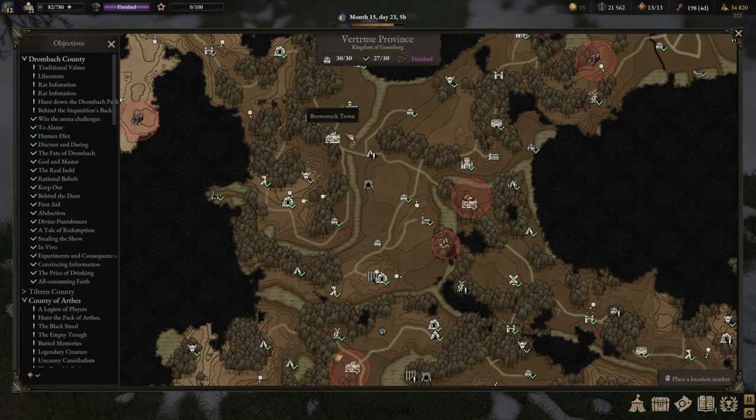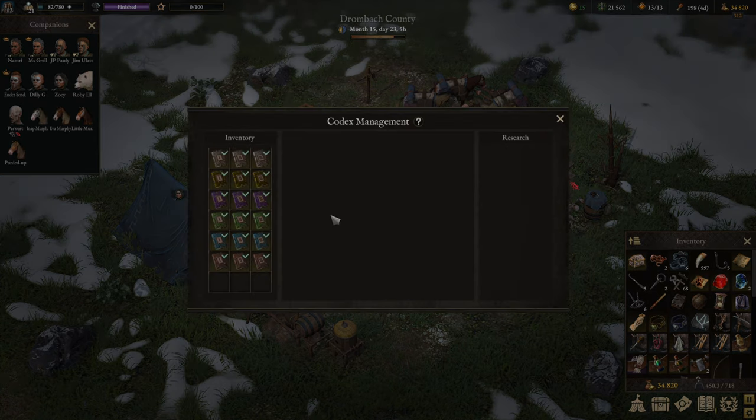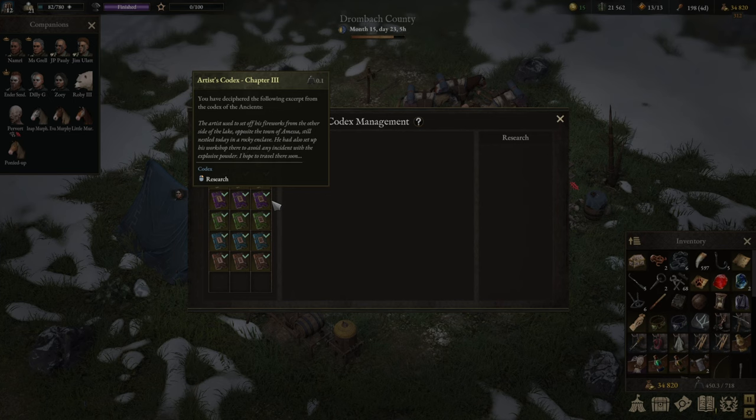The next one is the Combatant's Code, which is for the Vertus region — a little bit further north. You go next to the camp. This was the first sepulcher door that I ever discovered, just accidentally to be honest. The Combatant's version would slot in here. Unfortunately, it's not always the tomes you find in the tomb of that specific region — oftentimes they lead you somewhere completely different.